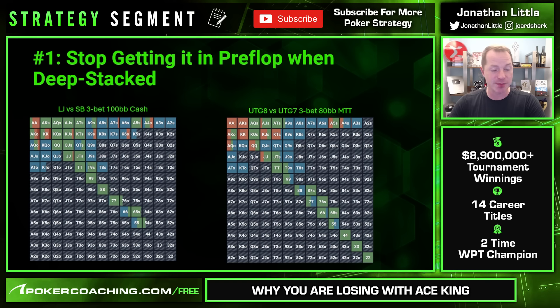Your initial raising range is pretty tight, and therefore the small blind has to be pretty tight to re-raise you if they're playing anywhere near reasonably. So if you're playing tight and they're playing tight and your opponent still wants to get money in the pot, while Ace-King is pretty good, it does not want to get all the money in. Instead, you prefer to call and see the flop in position, because then you keep your opponent in the pot with a lot of Ace-X suited that you're dominating, some King-X suiteds, Ace-Queen offsuit — hands like that.